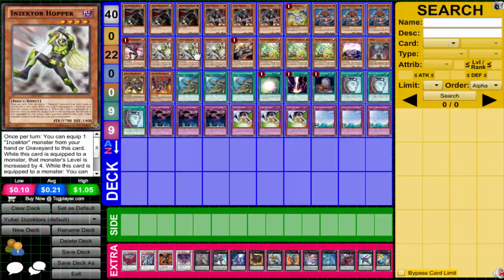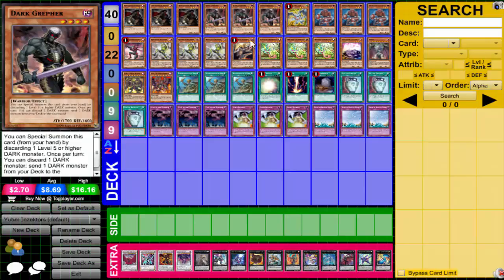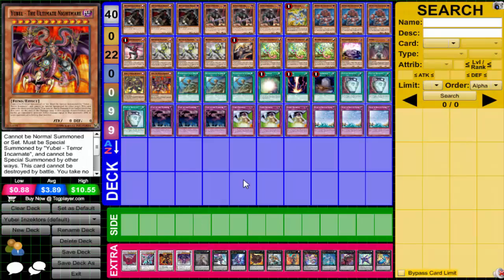I run triple Hopper and the reason is: A) it's a 1700 beater, B) it can still pop even though it doesn't get a plus effect like Centipede or Dragonfly, and C) it is level four so I can do exceed plays with it. I was playing Ladybug but I decided I don't like Ladybug - he doesn't bring anything to the table besides XYZ plays. I'd rather have a 1700 beater who pops and is level four. And of course the one Hornet - if it moves up on the ban list, take out Dark Graffer, put in more Hornet, done.